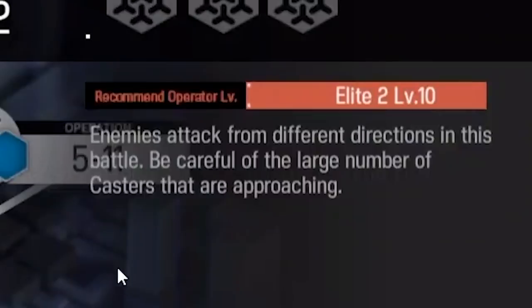Then we read the description. A lot of people skip this step, but the description actually tells you a lot about the map. It says: 'enemies attack from different directions in this battle — be careful of the large number of casters that are approaching.' That instantly tells you what type of enemies you're going to go against.